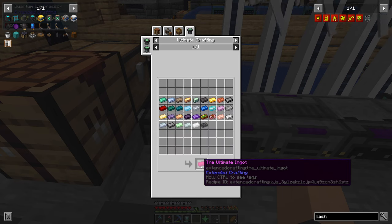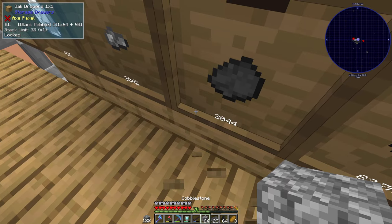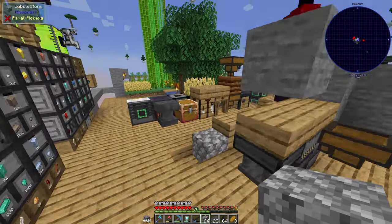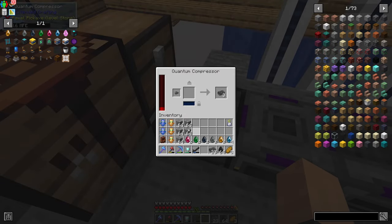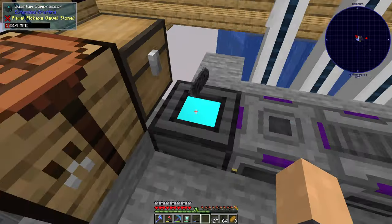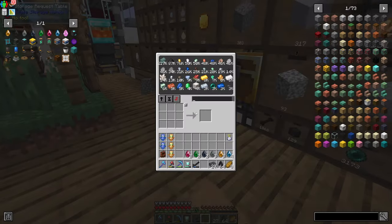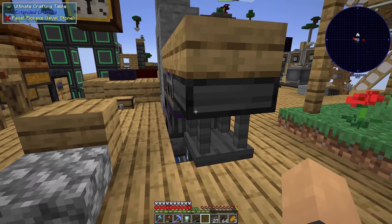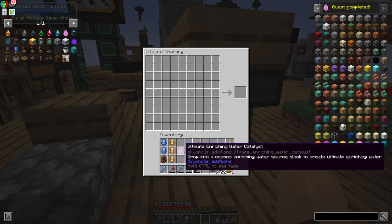Every ingot combined together to make the ultimate ingot — I don't even know if I have a lot of that stuff. I've made all of the catalysts. I'm not entirely sure how many ingots I need, I haven't counted them, but I feel like that's going to be enough — almost half a stack. And then I just needed three buckets, which I forgot to grab. Ultimate enriching catalyst — there we go. That took so long, I'm so glad I got that done.